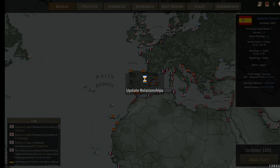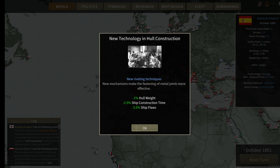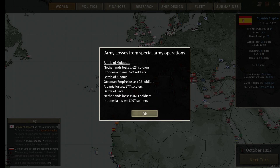We'll advance the turn and see how we do, or if we're able to get the United States to like us any better. We got lighter boilers — negative 2.5% boiler weight. Riveting techniques for hull construction: negative 1% hull weight, negative 2.5% ship construction time, negative 3.5% ship cost. Our instinct was right — our efforts to strengthen relations with the United States were successful: plus 12 positive relations with the US and 5 naval prestige, bringing us up to 23.